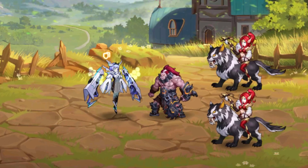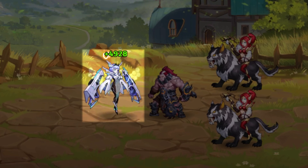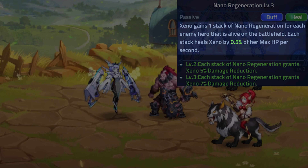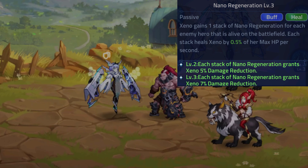Her last passive ability is the way she stays alive while taking all this incoming damage for her allies. Nano Regeneration allows Xeno to heal a percentage of her health every second. This ability gains stacks depending on the number of enemy heroes alive on the battlefield. At level 2, this ability will also allow her stacks to provide damage reduction.